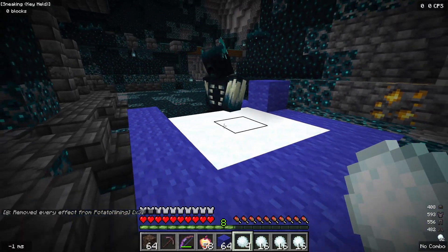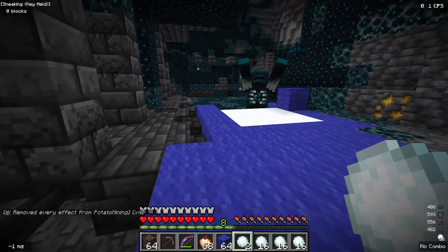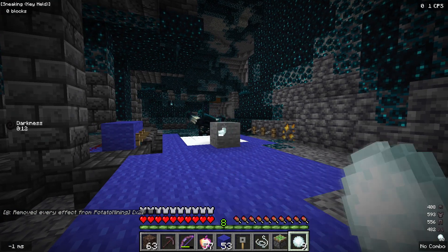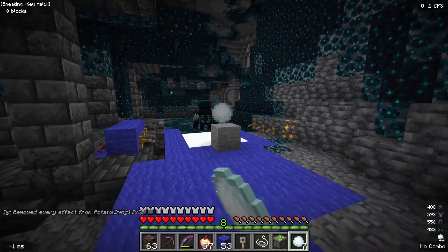On the fourth side is where you're going to lure in the Warden using snowballs. Since snowballs are ranged and make sound, you can use them to lure it in very safely. This is also how we're going to be activating it.